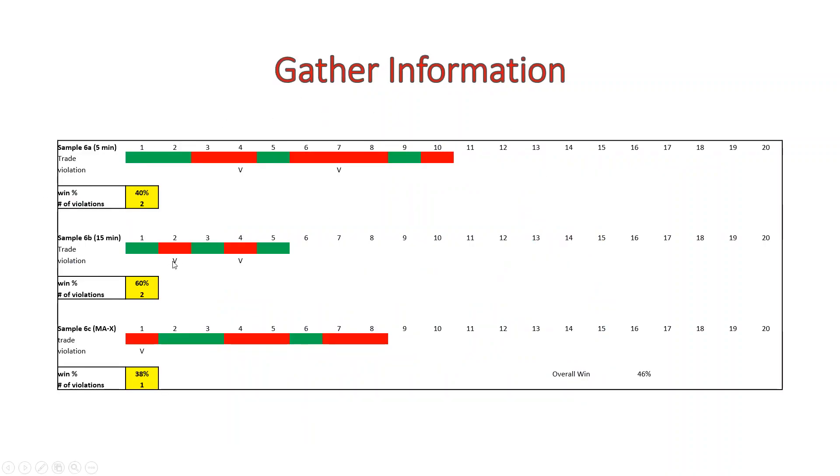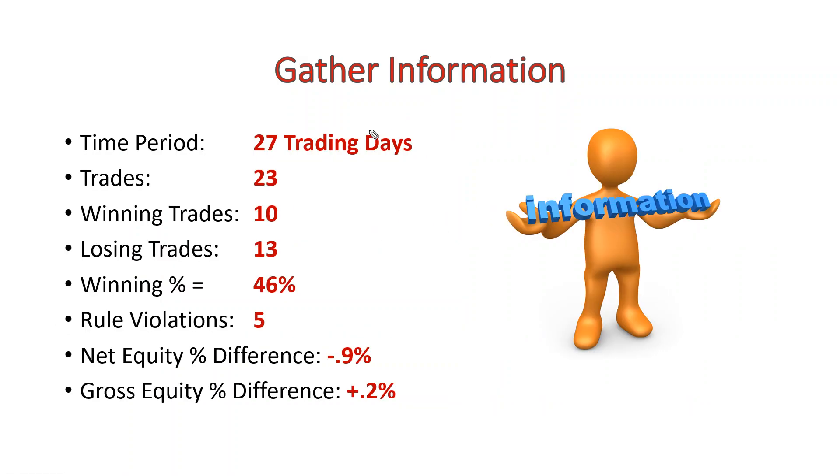These were my results from gathering information over 23 trades. It took me 27 trading days to get there. I took 23 trades — 10 of them were winners, 13 were losers — resulting in a winning percentage of 46%. According to my numbers, I need to be at about 55% to 60% to be consistently making decent profit and increasing my net equity. I also had five rule violations, which was the most I've had in any sample set, so there was a lack of discipline as well.